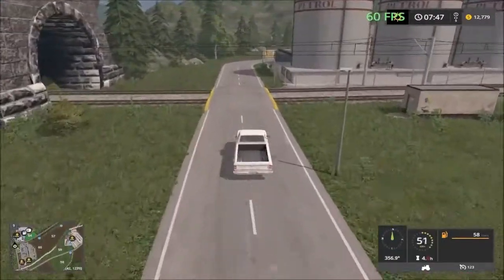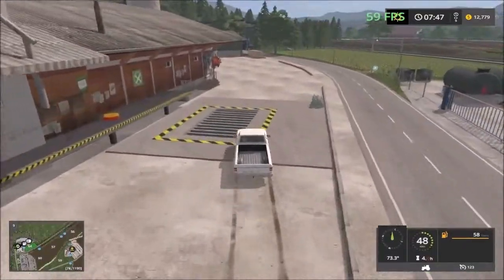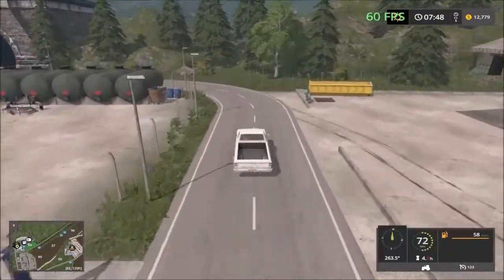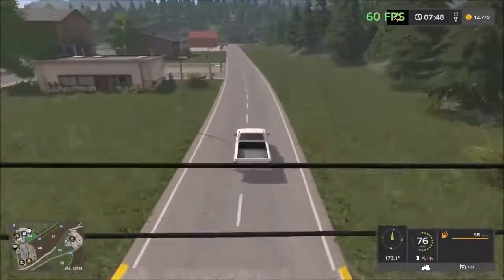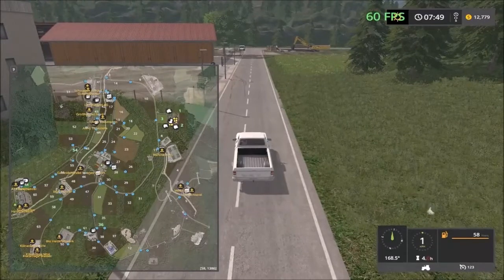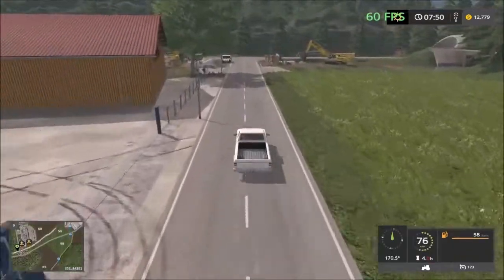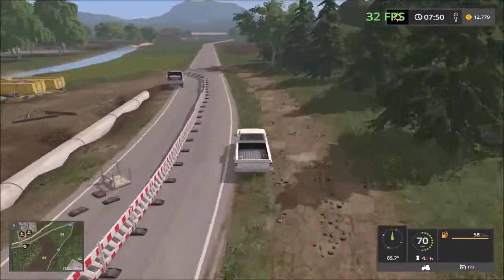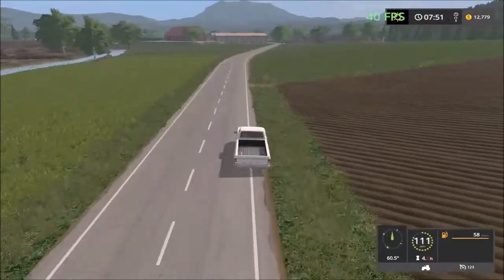Over here we have the farm shop — you just drive and sell. That's a dead end so we head back the way we came. You can also head up that road which will take you out to the south points. Best we go back the way we came. There's some construction going on, and we're heading up to the junction and all the way down to the two sell points down there.